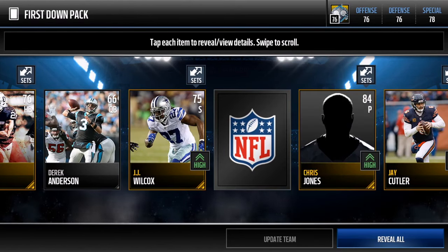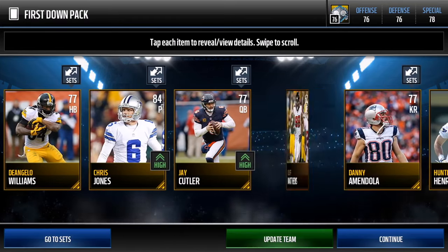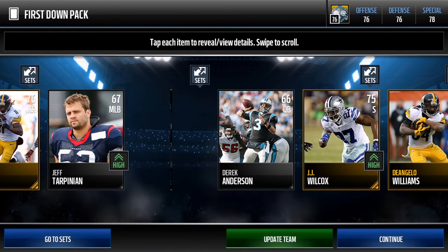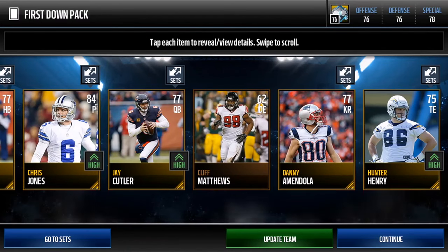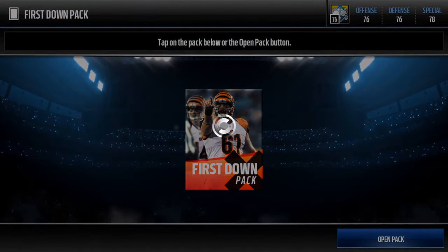So we got two kick returners and there is our player — Roy Helu. We also get a punter, Chris Jones, 84 overall. That is some sick cheese pull right there. Roy Helu is the veteran player, but we got a punter and two kick returners — we're building that special teams. And we got Jay Cutler, but let's just ignore that.